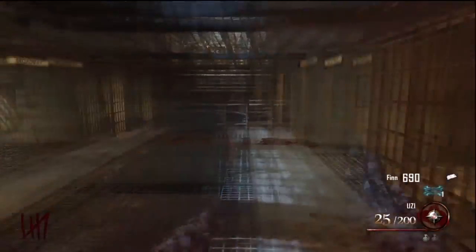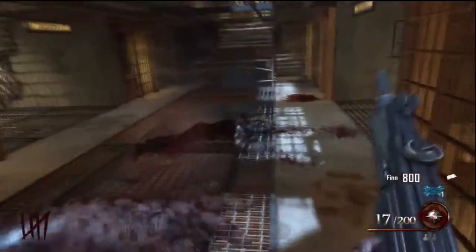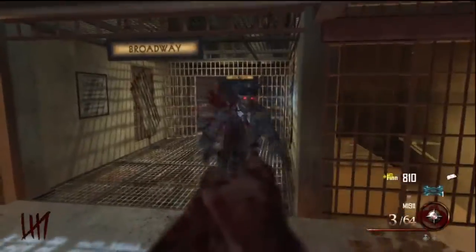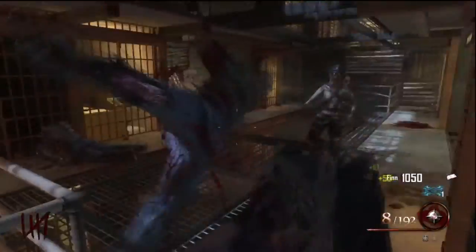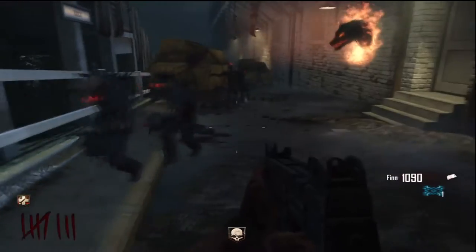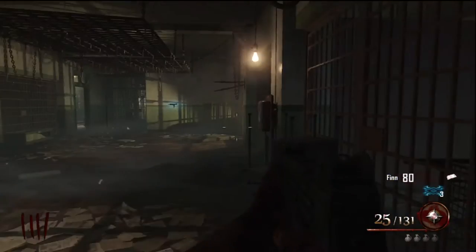The second zombie is the demons. They emerge from three spawn points across the map, marked by a symbol of their head. The first is in the cell block next to the B23R purchase point. The other is in the docks next to the door to the generator room, and the final one is in the infirmary opposite the Uzi purchase point.